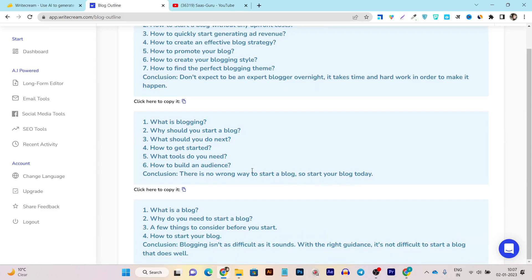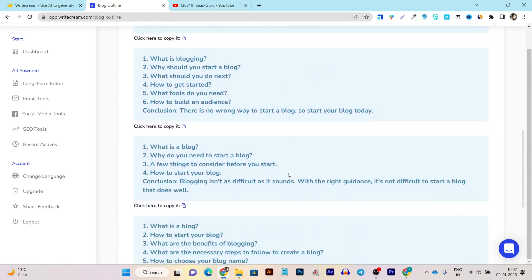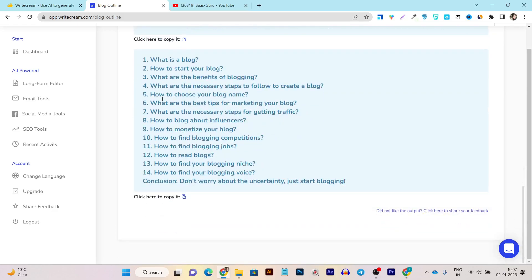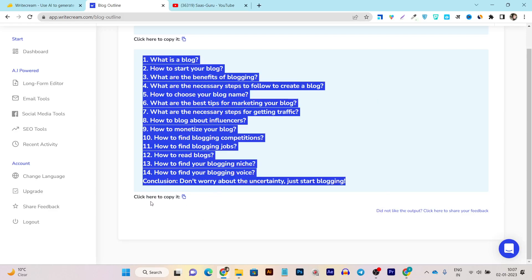It takes just two or three seconds, and now I have outlines I can use in my blog post. The outline shows all the things in very good detail, which I can use as subheadings in my blog article. I can copy the whole outline in a single click.